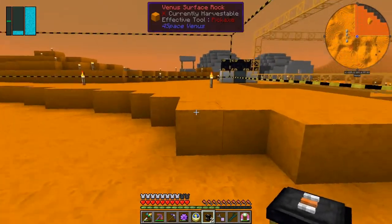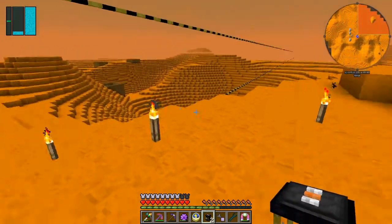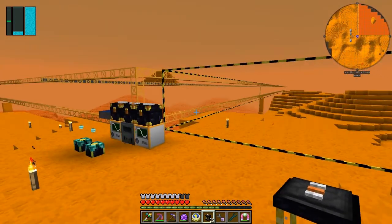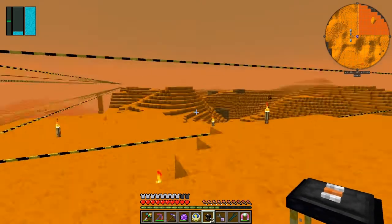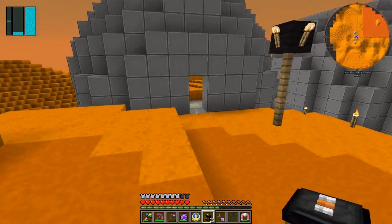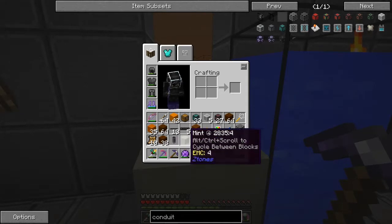We've nearly finished this bit over here. There's not much else to do on Venus at the moment - no mobs of interest. It might be possible to do dungeons on Mars but I think they've been disabled; I'll check the configuration. Now we need to go back home. I'll pick up a block because I don't like having the doorway left open, so I'll just close it up.